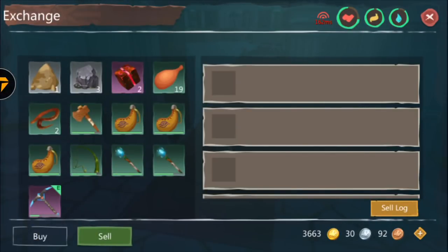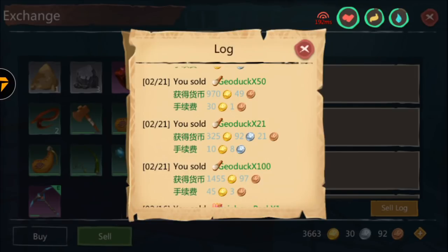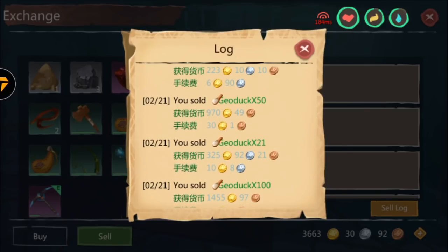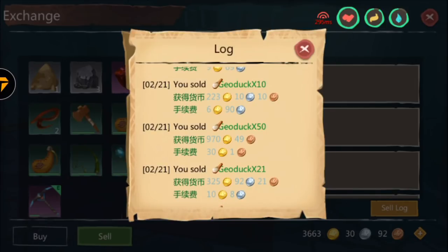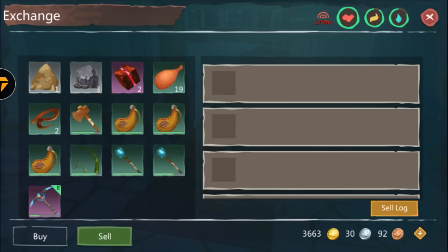You don't have to do a 2000-gold investment like I did. You can start with just 100 gold and see how that works, then keep doing it until you have full trust in the system. It depends on your server and how fast people can gain, sell, and buy the item — there are a lot of factors. There are other ways to make gold which I'll show in other videos, but this is one of the good ways. If you enjoyed this video, please leave a like and subscribe. Peace.